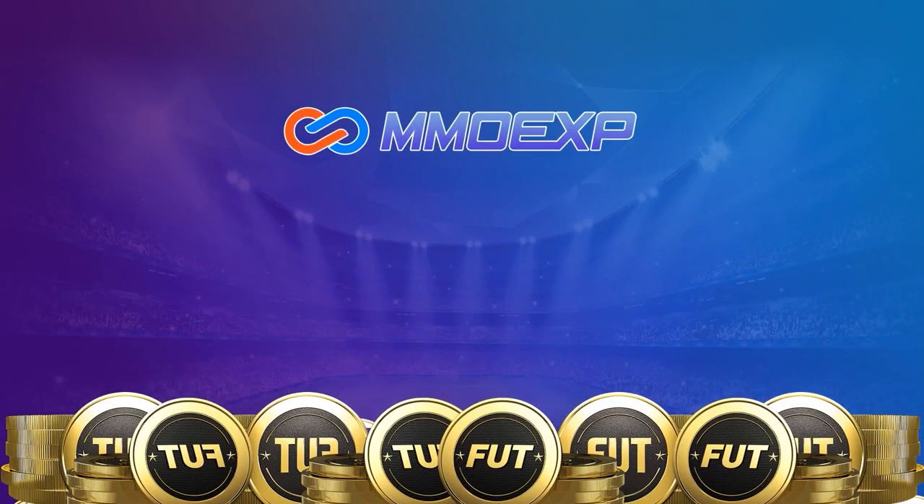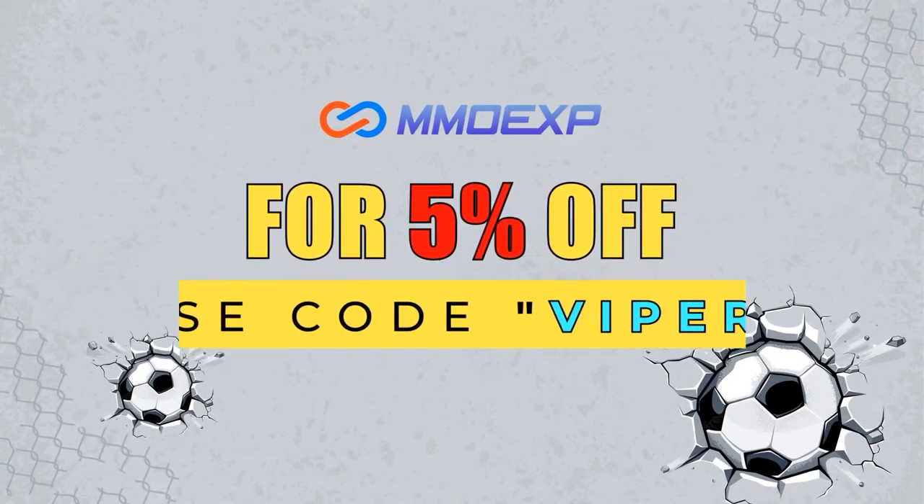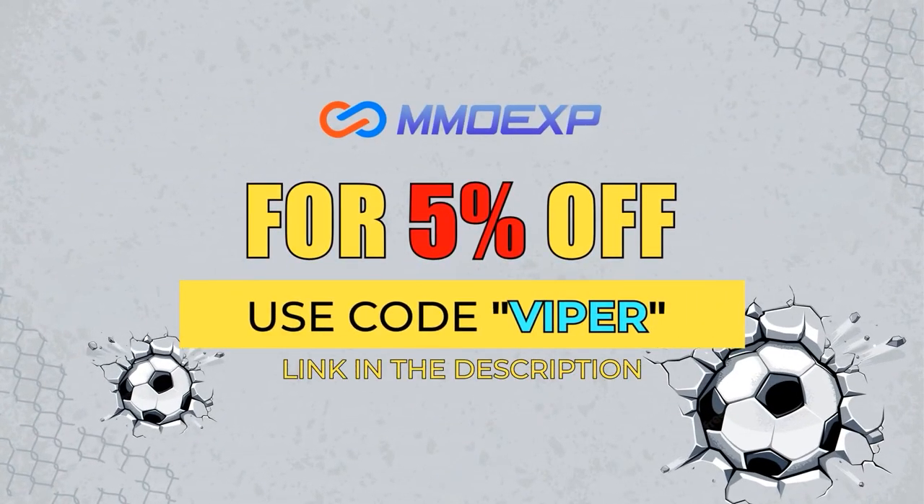For cheap FIFA 23 coins, make sure to check out MMOEXP.com to get faster and reliable coins. Make sure you use code VIPER at checkout to get yourself a 5% discount.